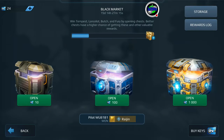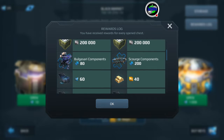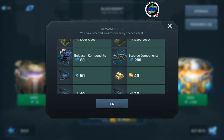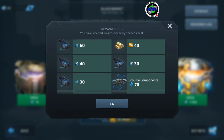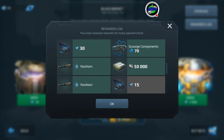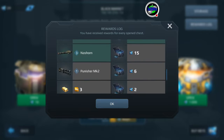We're going to go into the rewards log. I should have gone into the actual storage to show you what I have stored up. You can see we have about a thousand Tempest components, Bulgazari 80, and 200 Scourge. This is my reward log for this time around — the chest is going to be a permanent part of the economy.